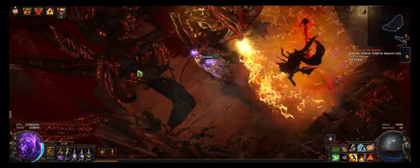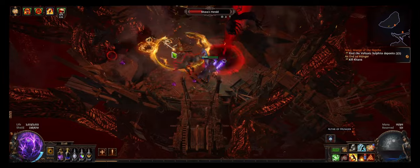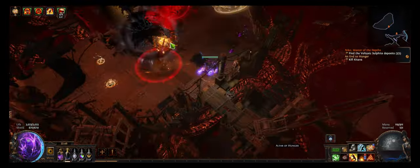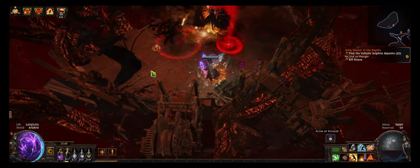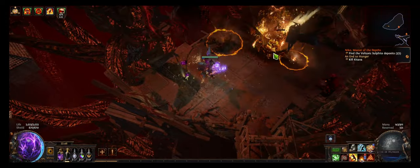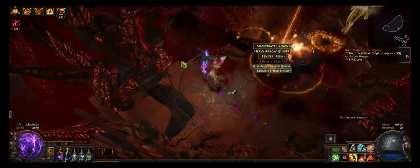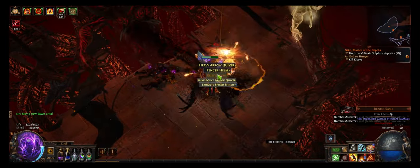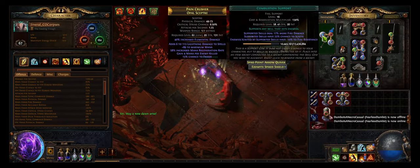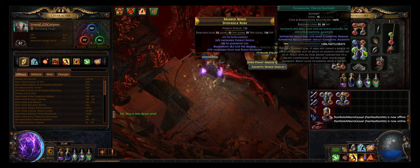Some tips and tricks while leveling this build: mana is tricky, so you would definitely want to run, if possible, an enduring mana flask and upgrade your mana flask as you go. Also run Clarity and swap to dual wield as soon as possible to take advantage of the dual wield mastery that gives you 60% more increased damage. The new Call to Arms support is also pretty cool — it allows you to run Infernal Cry and, if possible, Enduring Cry if you have extra slots.